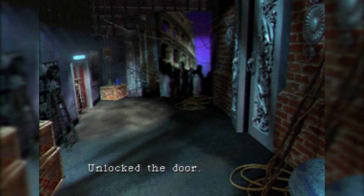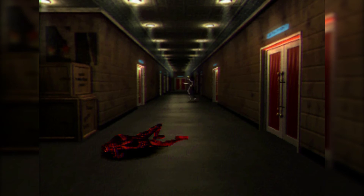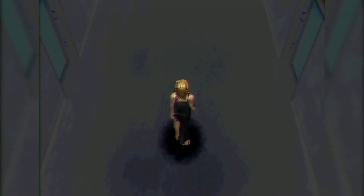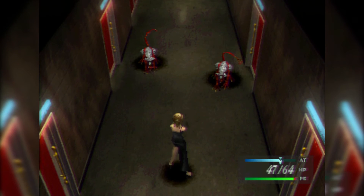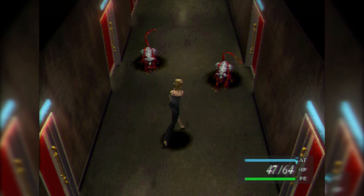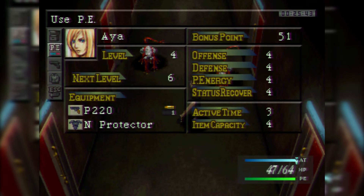We got a bunch of ammo and some medicine. It looks like that room connected to the door out here. I think we've been through all three doors on the southern end of the hall. Another battle — let me test out Scan. My parasite energy is fully restored from that earlier heal.